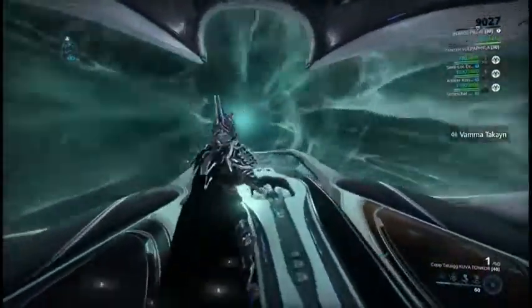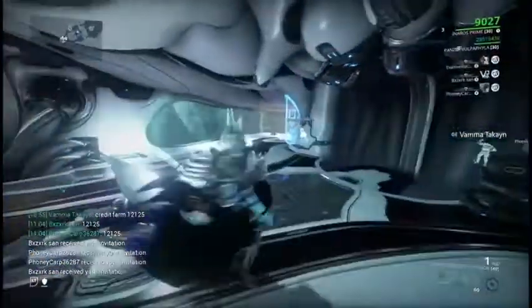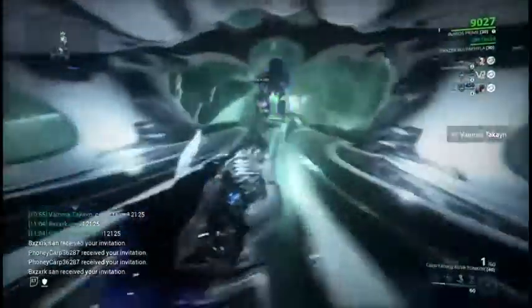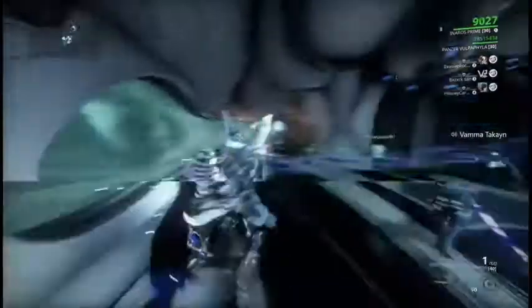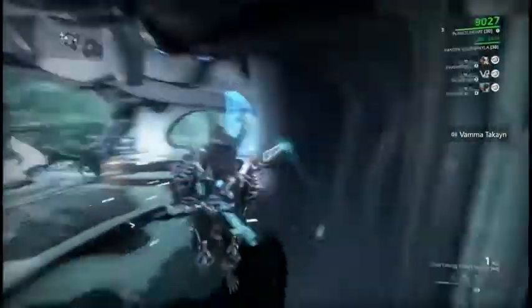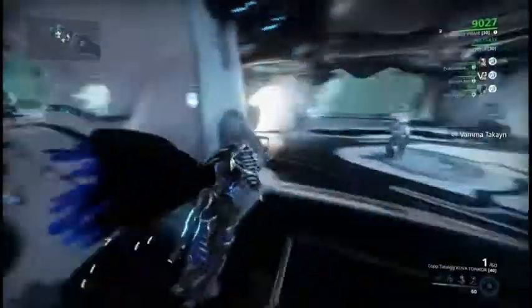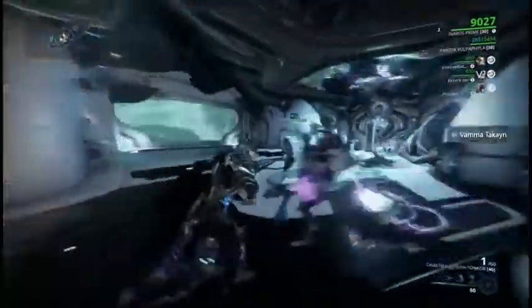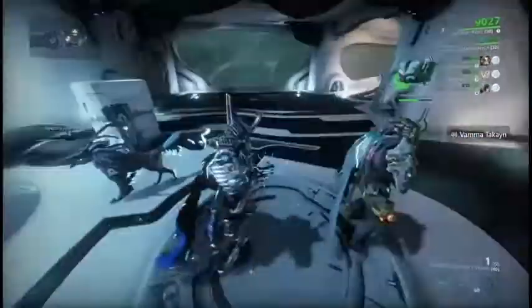Let's do a small tour around the Railjack. This is the pilot seat — you can use Railjack abilities and fire main weapons. This is navigation where you'll start up different missions while still inside the Railjack. Sometimes during the loading screen you can see a giant worm outside. This is a Super Death Star laser, which has the Death Star laser and the front forward cannons. There are two turrets in the back, and this hole in the center is where you'd actually leave the Railjack.